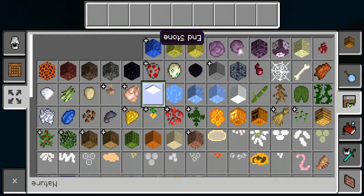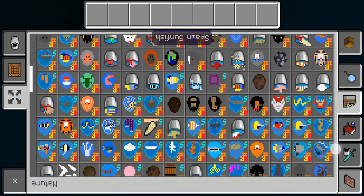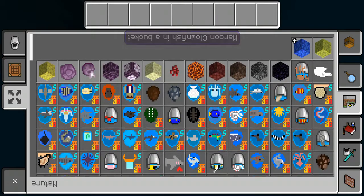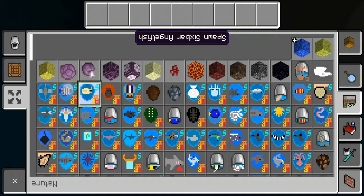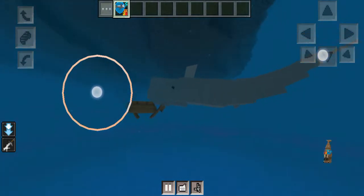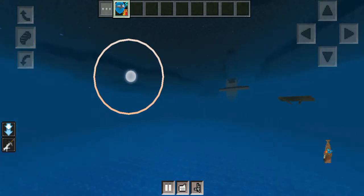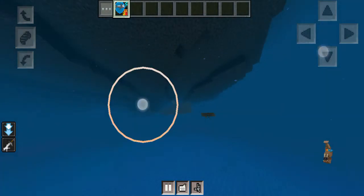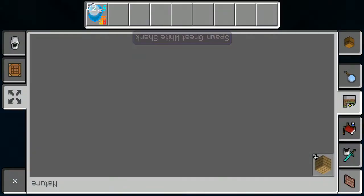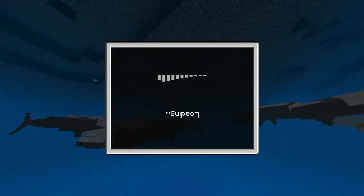I'm going to show you two things from Season Oceans. We've got Moby Dick as a teaser, and I also spawned an Orca. Now I'm going to show you some sharks — so many sharks! Oh my god. Enjoy the sharks.